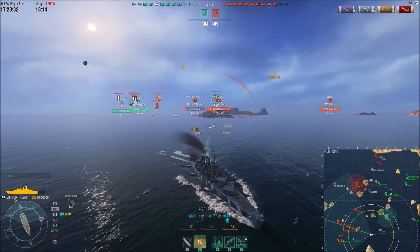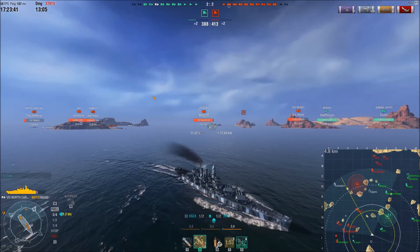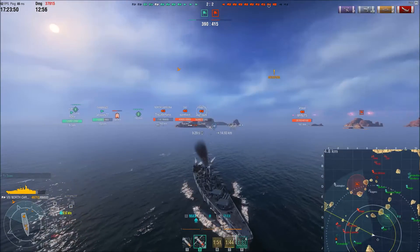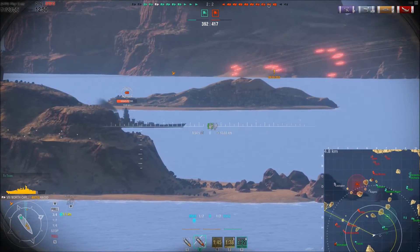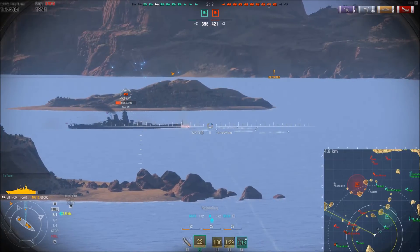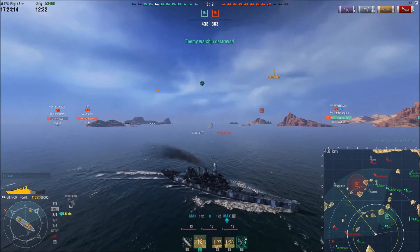Enemy Zao and Atago appear, focusing fire on me. But once again I go outside detection range. The Shimakaze and Fubuki make a fantastic play — they get that Yamato to turn broadside to me. He takes a couple torpedo hits and then boom — the kill was on them, but that happens to be the first Yamato I've been able to sink in this game. 53,000 damage, two kills — a Tier 9 and Tier 10 battleship, and I still have a decent bit of hit points left.